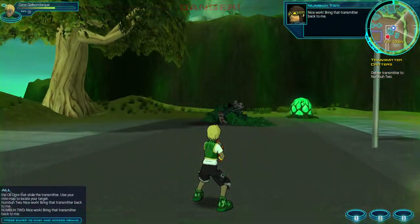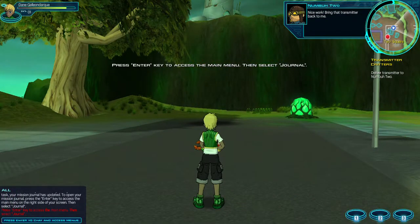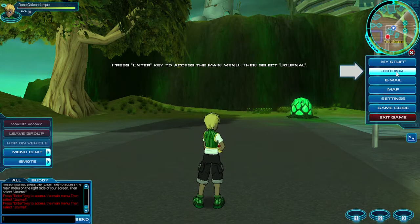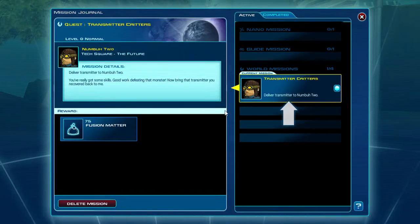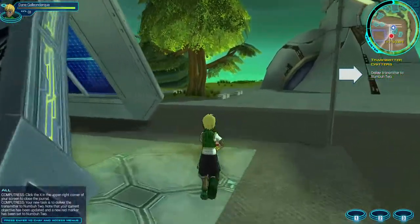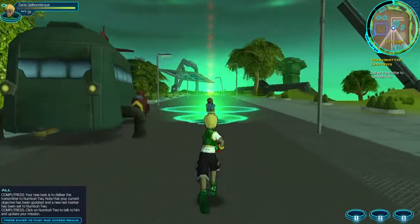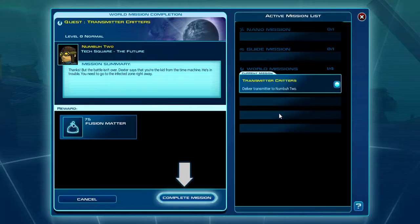Nice work! Bring that transmitter back to me! Since you have completed your first task, your mission journal has updated. To open your mission journal, press the Enter key to access the main menu on the right side of your screen. Your mission journal contains information on all your missions. It tells you who gave you the mission, what you need to do, and the reward you will receive once you complete the mission. Click the X in the upper right corner of your screen to close the journal. Your new task is to deliver the transmitter to number two. Note that your current objective has been updated, and a new red marker has been set to number two.